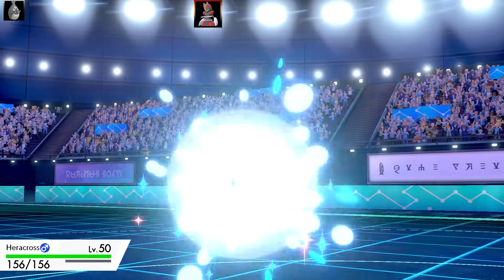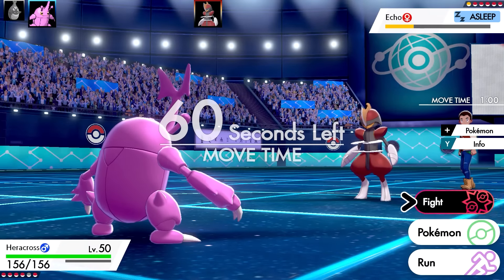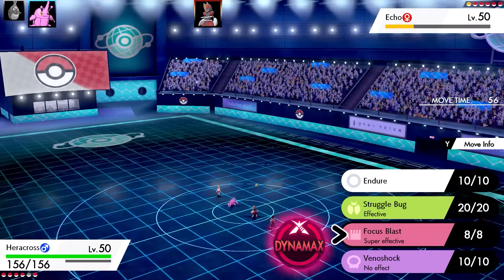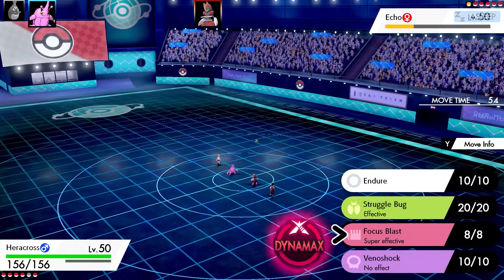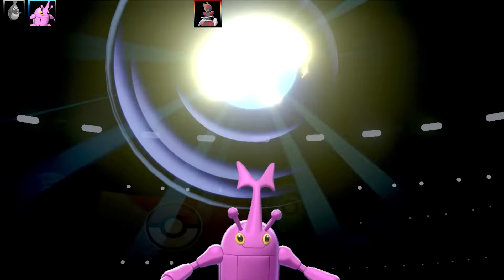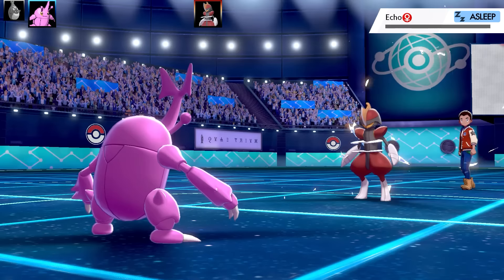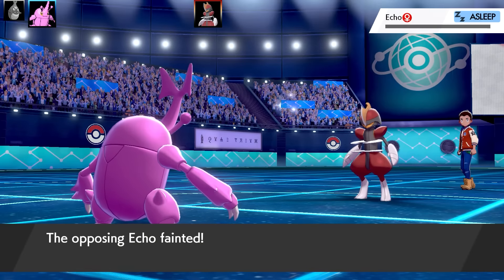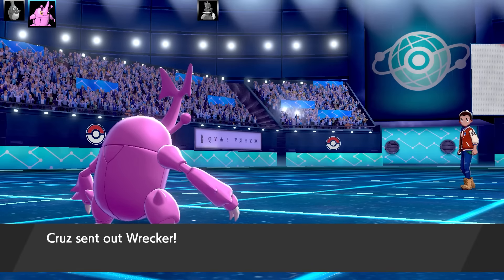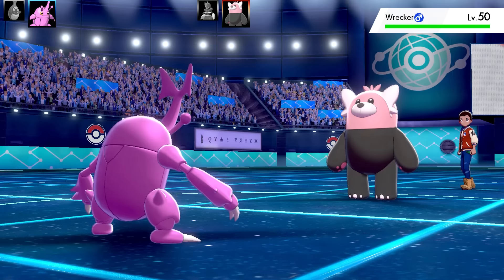Next up I'm swapping in Heracross on a special set. It's got Endure, Struggle Bug, Focus Miss, and Venoshock. Its special attack movepool is very limited and it's extremely bad, but I'm going for Focus Miss there and it finishes off the Bisharp, which is great. I've got max Speed, max Special Attack, Modest nature, Swarm as the ability, and Weakness Policy as the item.